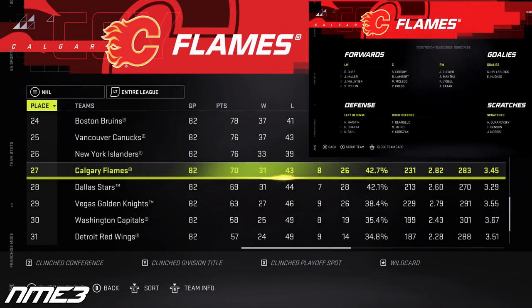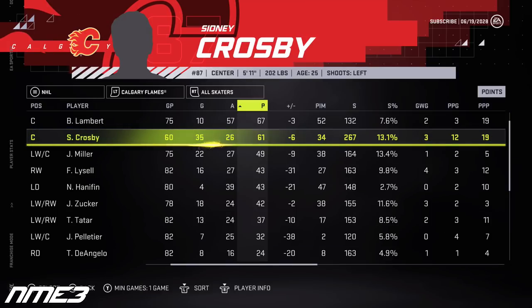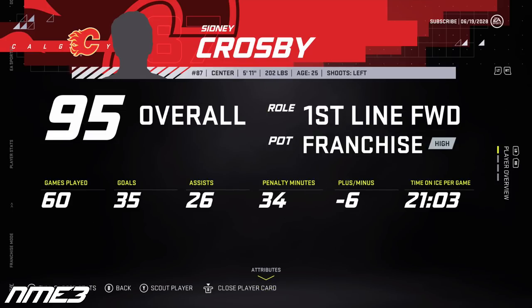The ups and downs continue for Calgary as in year 7 they are once again on the outside looking in when it comes to the playoffs. Crosby struggled with injuries, missing 22 games. In the 60 he did play he had 35 goals and 26 assists for 61 points. He does increase in overall and is now back up to a 95.